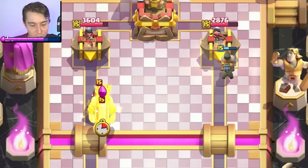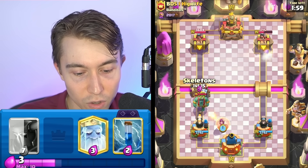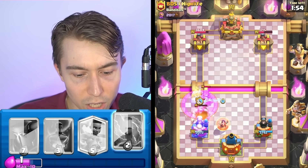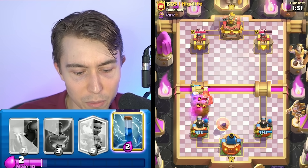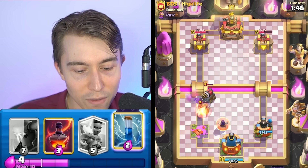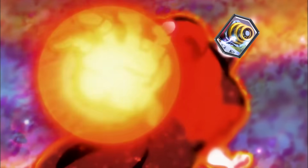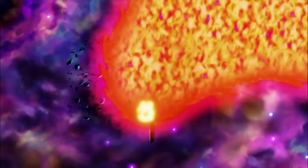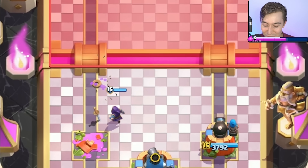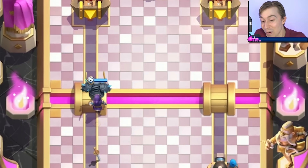We have the Wizard Shield, Zap, and Skeletons. The bigger benefit of this deck is using the fast cycle to your advantage. These Skellies do really well, then we can go for an Electro Spirit to reset, and then go in for a Zap afterward if we need to. If you have Zap and a lot of different ways of accommodating your opponent's spam, it's not the end of the world. The Wizard Shield staying alive is crazy cool, because now we can throw it down with a P.E.K.K.A.-Wizard push.